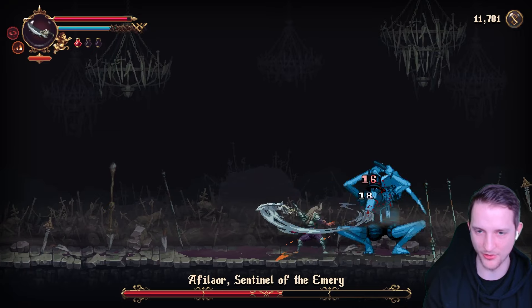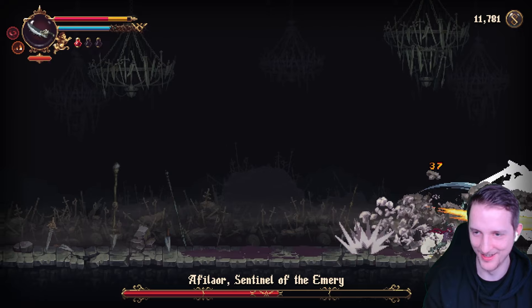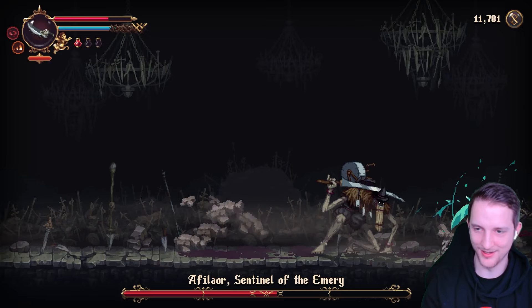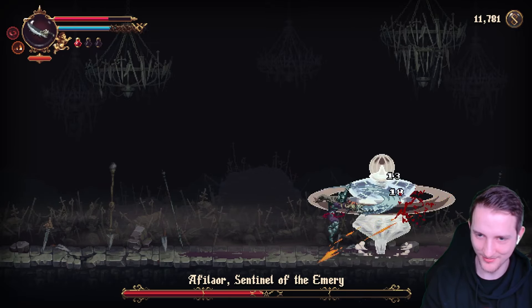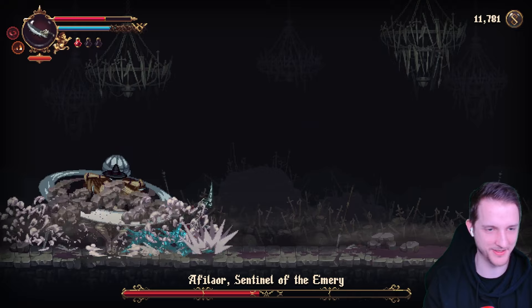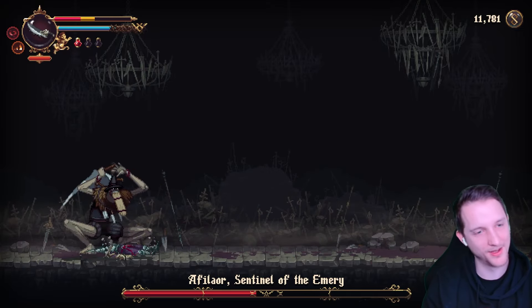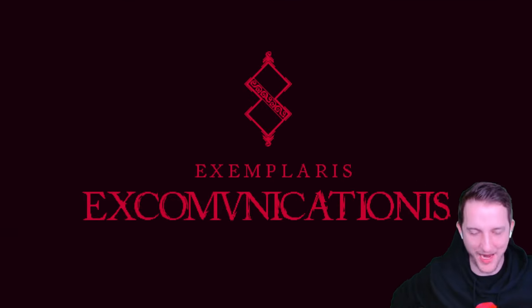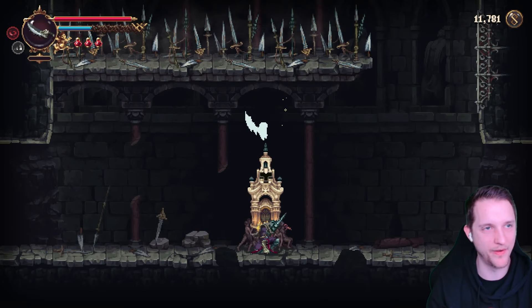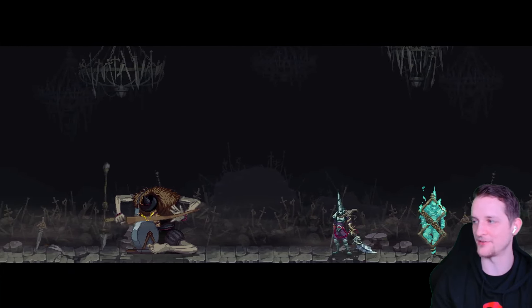This is fine. He should go into the charge mode soonish. He did not break our guard, that's good. Let's go for some distance — he will not let us get distance. It always looks like he stops his Beyblade attack but then he will just go with double speed in our face. If this does not work out we will go back to the base at some point.